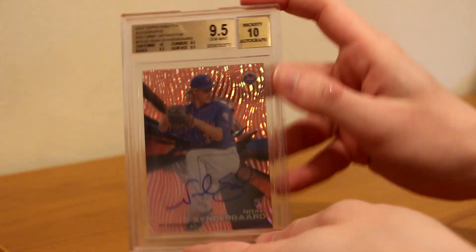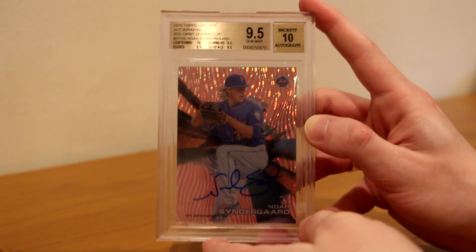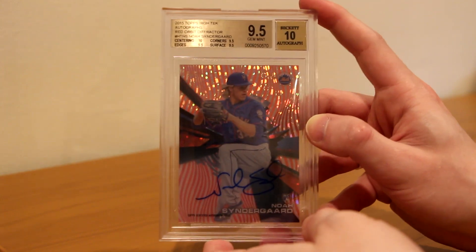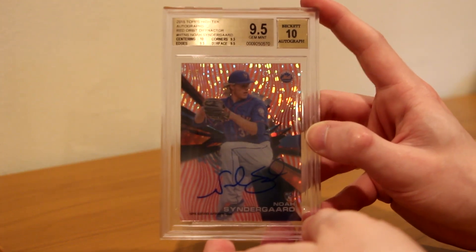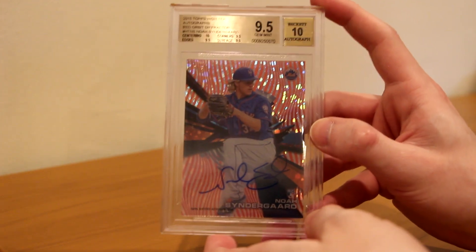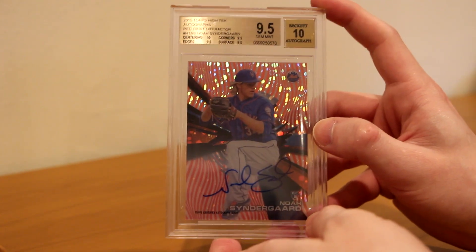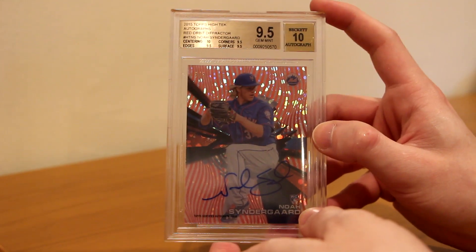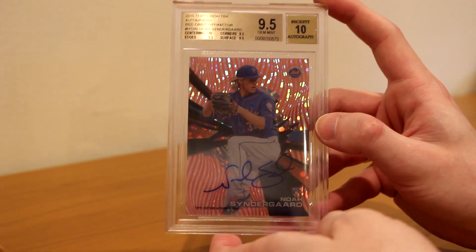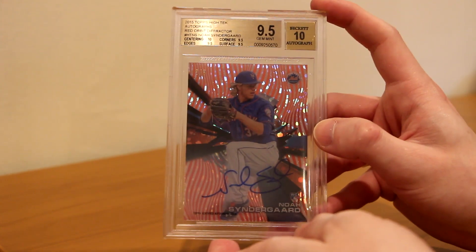Now, I have one conflict like I said — it's graded, and all of my other ones are not graded, so I'm not sure what I should do. Let me know in the comments below: should I get all of the other ones graded? I'm just nervous that they won't get a good grade and then I'll be stuck with that. Or should I just de-slab this one and keep the whole collection non-graded? I was thinking about making them into a picture frame, putting them all together and having the rainbow there. I still need to get some more base parallels, so I have some time to make the decision, but let me know in the comments below.